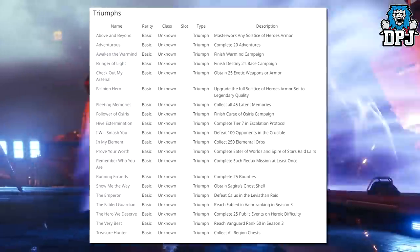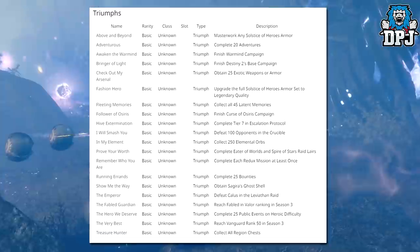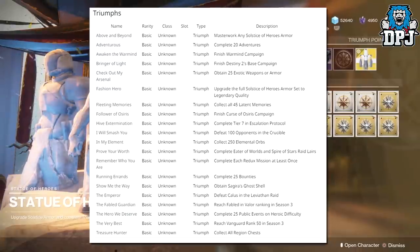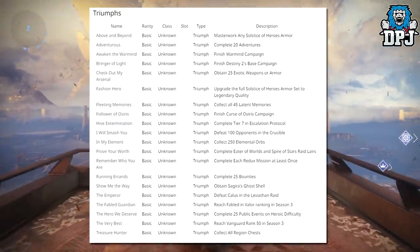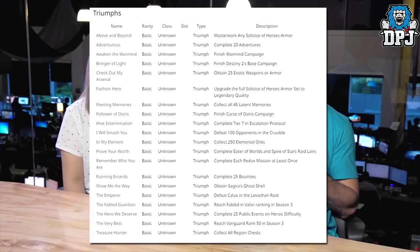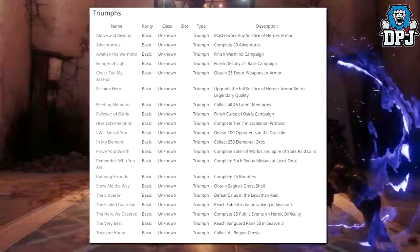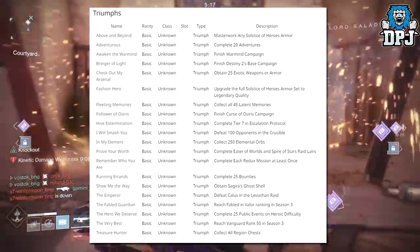Hive Extermination: complete Tier 7 in Escalation Protocol. I Will Smash You: defeat 100 opponents in the Crucible. In My Element: collect 250 elemental orbs. Prove Your Worth: complete Eater of Worlds and Spire of Stars raid lairs. Remember Who You Are: complete each Redux mission at least once. Running Errands: complete 25 bounties. Show Me the Way: obtain Sagira's Ghost Shell. The Emperor: defeat Calus in the Leviathan Raid. The Fabled Guardian: reach Fabled in Valor ranking in Season 3. The Hero We Deserve: complete 25 public events on Heroic difficulty. The Very Best: reach Vanguard rank 50 in Season 3. Treasure Hunter: collect all region chests. Your Moments of Triumph are a big part of the Solstice.